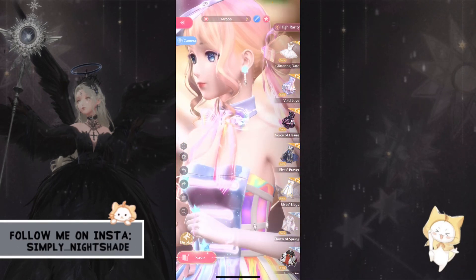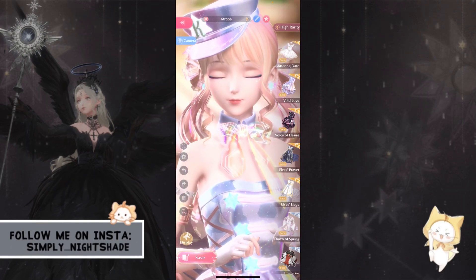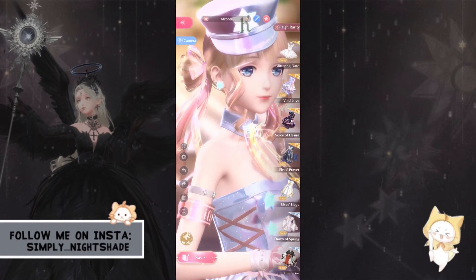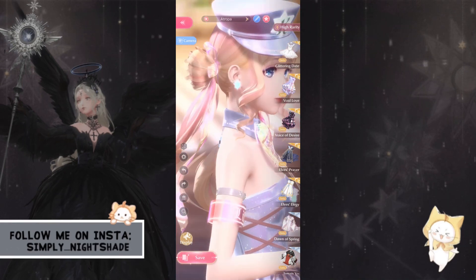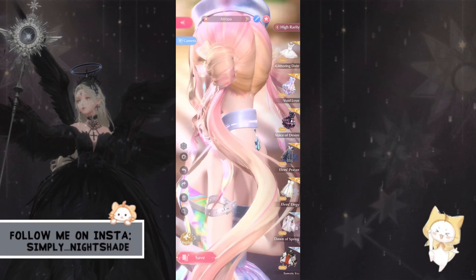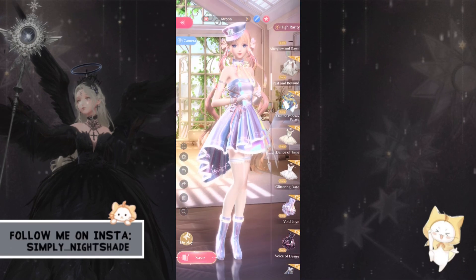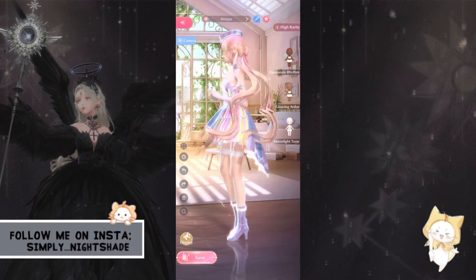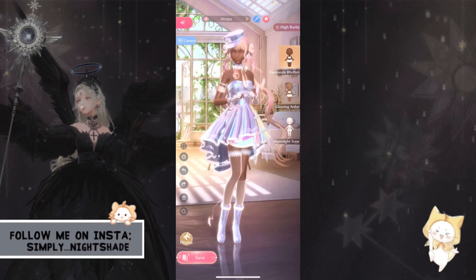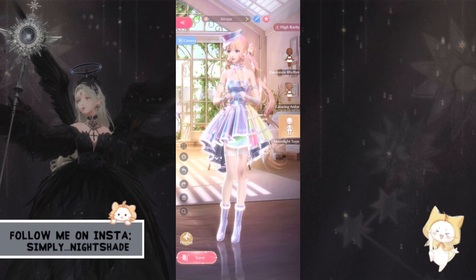So so stunning. Once again, the circuits on the bow — it's a little lighter so you can see it more clearly. Her hair ties are gorgeous, the highlights on this hair are so magical. I love it. This is what she looks like on the base skin tone: Passionate Rhythm, Glowing Ardor, and Moonlight Tune.